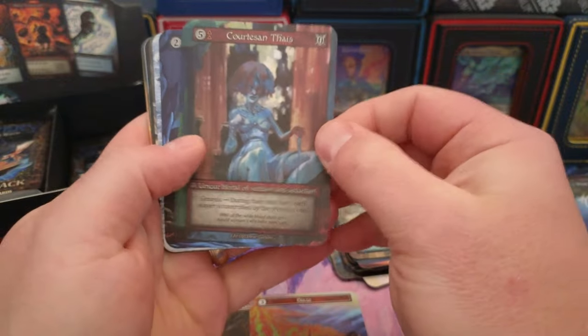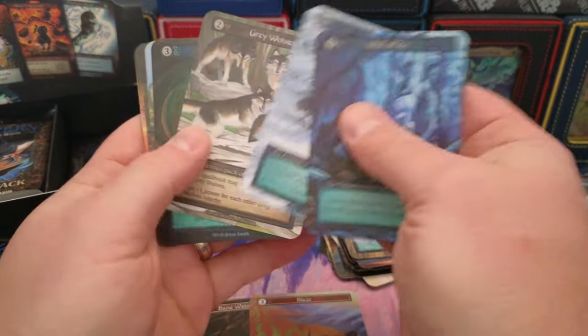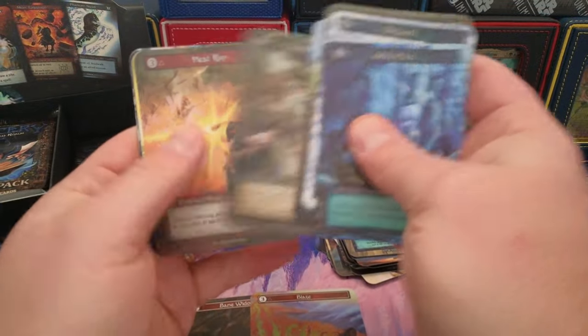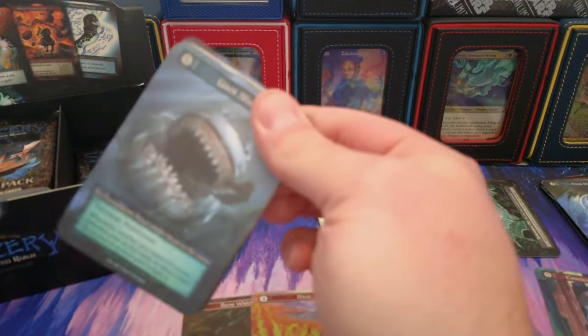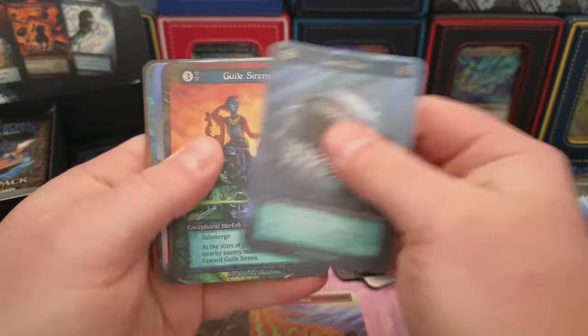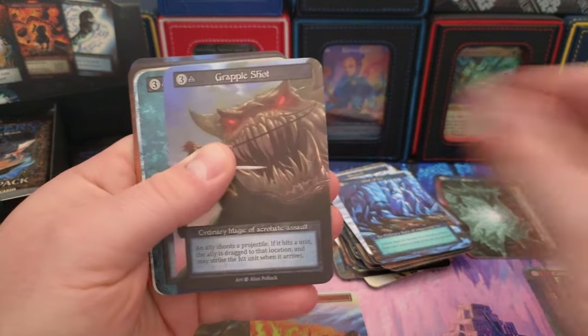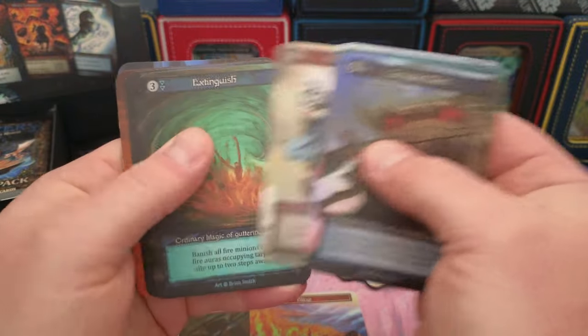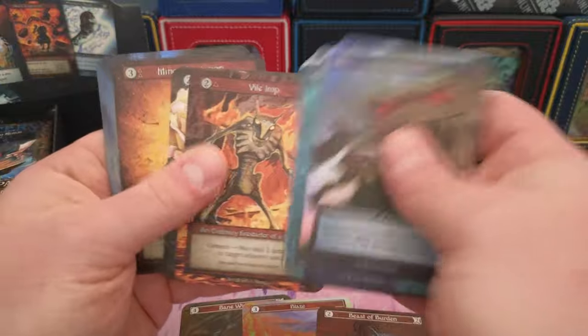Cortesian — beautiful! Remember we pulled that in foil in the other video. Awesome — that's pretty unique to find, you don't run into that every day. We had eight uniques in the last box. We got cortesian, mother nature — we got a theme going. Beast — the beast foil!